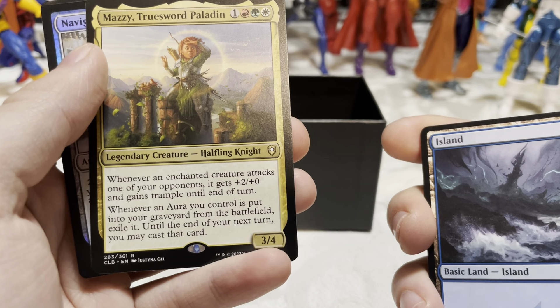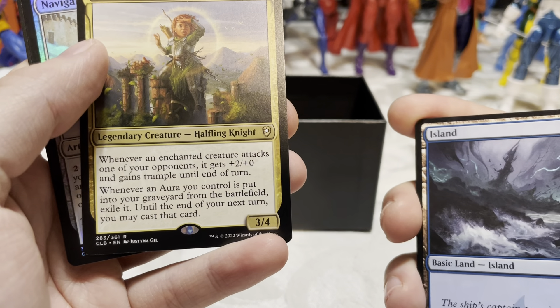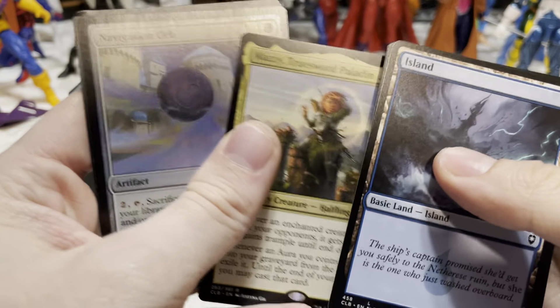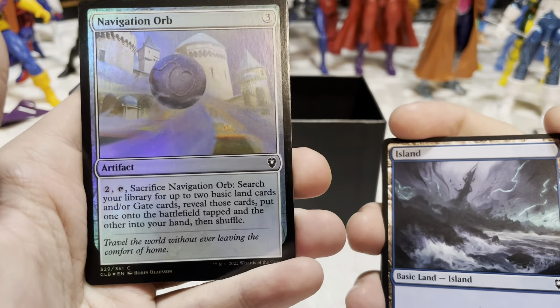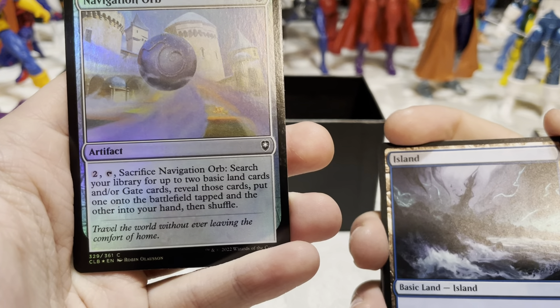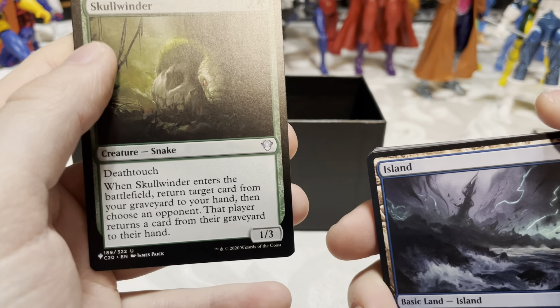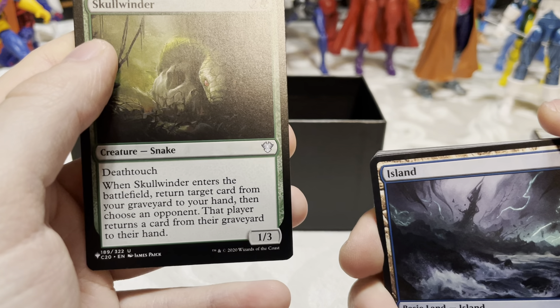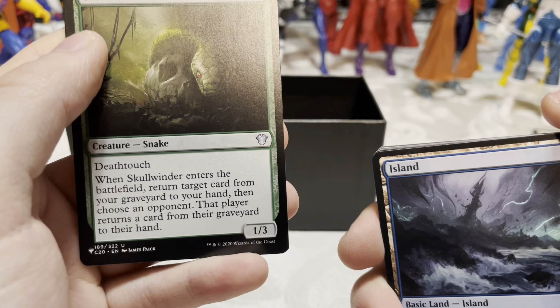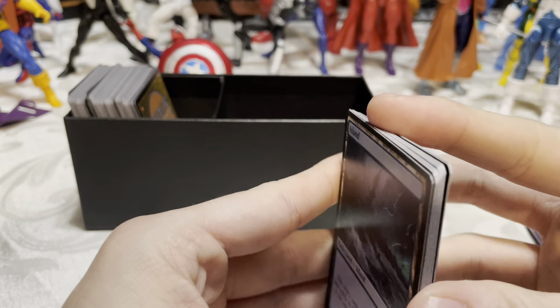Mazzy, True Sword Paladin — whenever an enchanted creature attacks one of your opponents, it gets +2/+0 and gains trample until end of turn. Whenever an aura you control is put into your graveyard from the battlefield, exile it; until the end of your next turn you may cast that card. Navigation Orb — shiny. Two and tap, sacrifice it: search your library for up to two basic land cards and/or gate cards, put one onto the battlefield tapped and the other into your hand, then shuffle. Last card: Skull Winder from a different set — creature snake, death touch. When it enters, return target card from your graveyard to your hand, then choose an opponent; that player returns a card from their graveyard to their hand. Not too bad — I like the artwork.